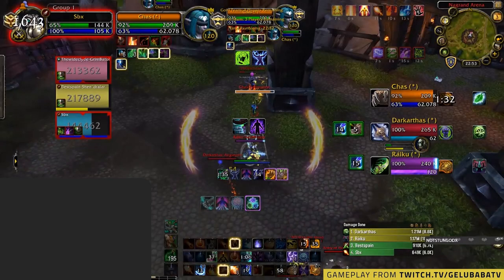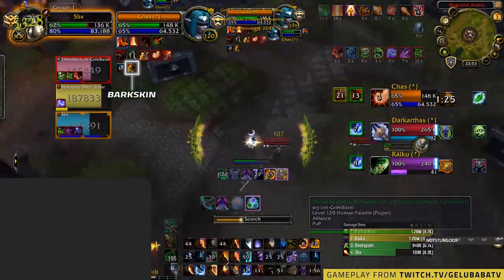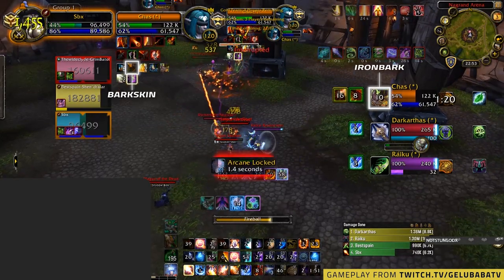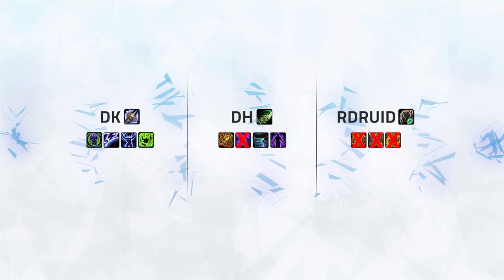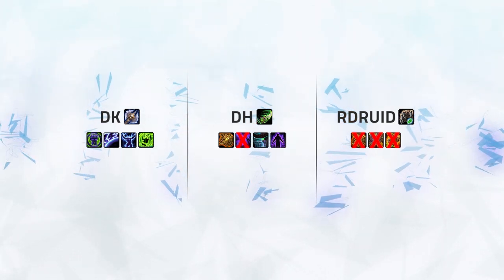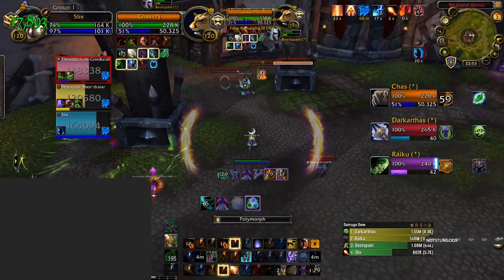So now we've got a few kill windows. There is the option to fully blind in to sap the enemy Restoration Druid whilst popping Vendetta and Combustion onto one of the DPS in a Smoke Bomb. However, both Demon Hunter and Death Knights are extremely hard to take down and still have all of their personal defensive cooldowns left. The other option is to force the Barkskin or Iron Bark out of the Druid and then kill him with all offensive cooldowns, whilst blinding or crowd controlling the Death Knight to deny Anti-Magic Zone, as he is playing Relentless. Gelu and his team decide to go with the Druid kill window, getting a Hammer of Justice out of form and forcing both Barkskin and Iron Bark from the Druid.